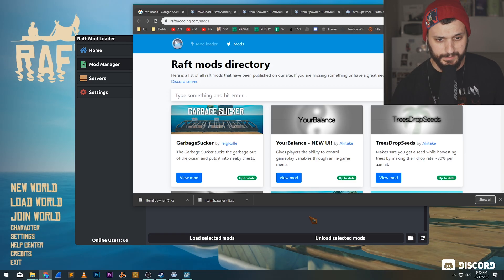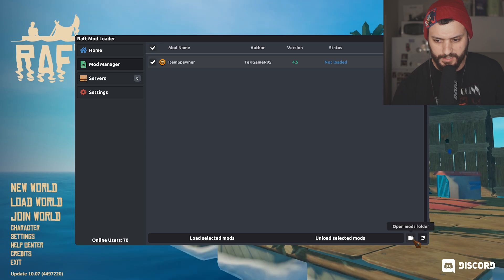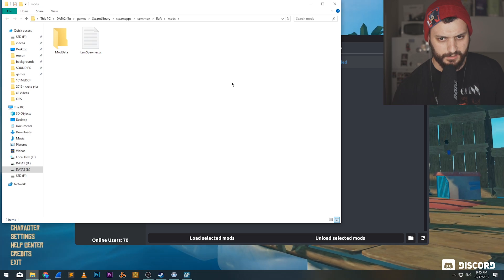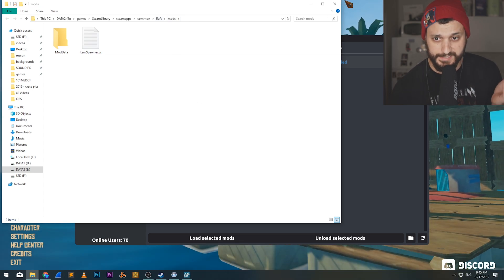So you see what I did? Let me repeat that again. I downloaded the file for the item spawner. Then I go here, open the mod folder, and see where it is. It opened the default location, and I just drop the script here under mods in the same folder. It's pretty easy.